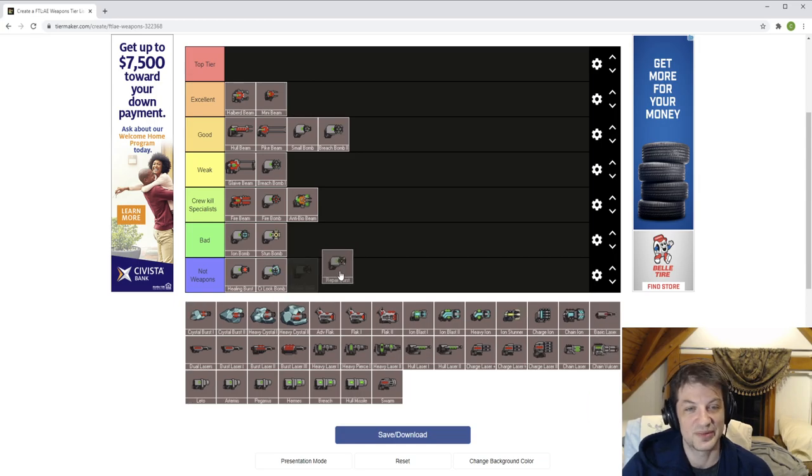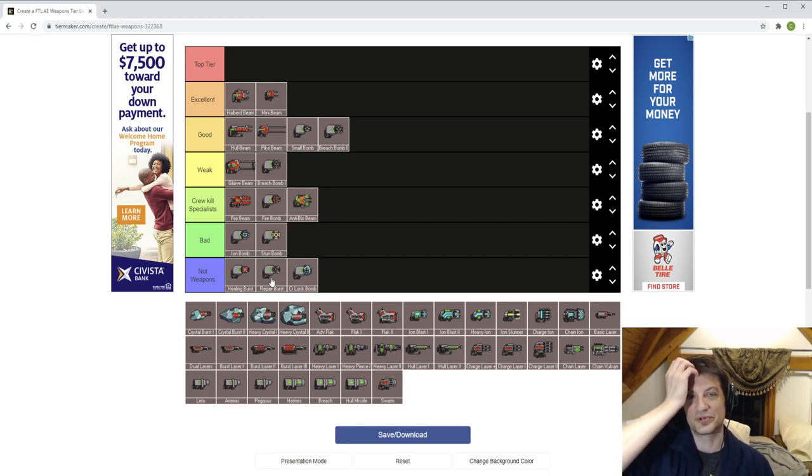Repair burst is also not a weapon — it repairs a room for eight damage done, targeting your own ship. If you're on Mantis B maybe it's worth picking up to help with the repair situation. It doesn't actually hurt enemy ships. Apparently it used to heal zoltan shields — that's been removed. It gets slotted down in not-weapons because it doesn't actually do anything to the enemy.